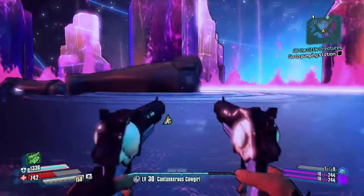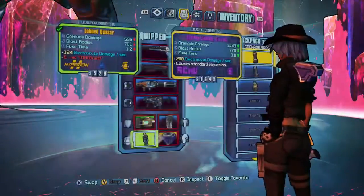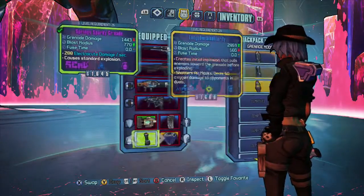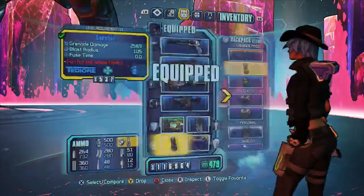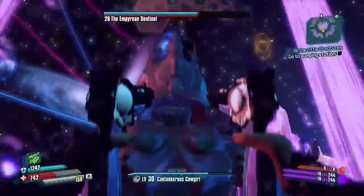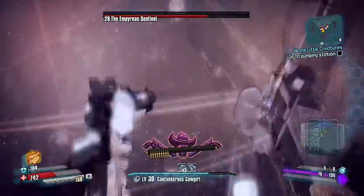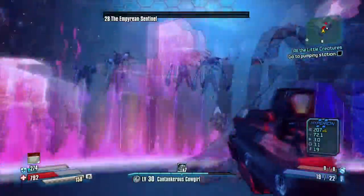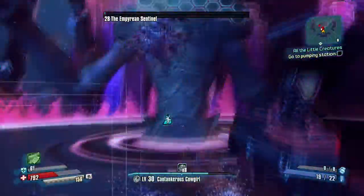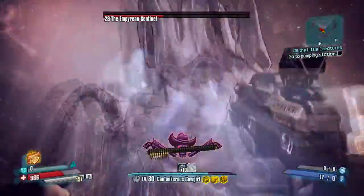What you want to do is: he's going to have three masks — you want to destroy each of them. When you destroy all three masks, you attack his face until he dies. You do that three times total. Then he's going to drop, and in Borderlands fashion whenever you beat a boss — whether it's DLC or the main game — loot-splosion.